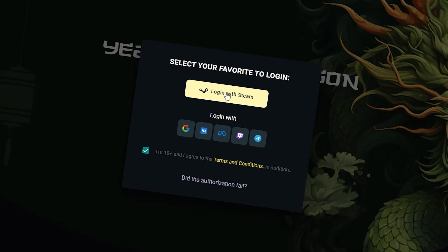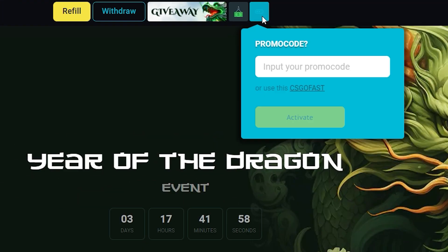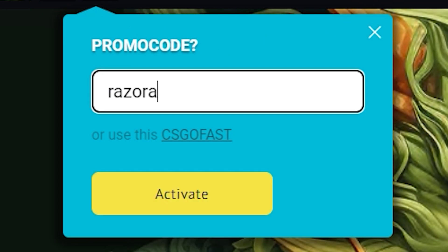You just need to connect your Steam or Google account. Click on the blue bonus icon on the top of the page. In the promo code box, enter promo code RAZORAFFILIATE. Click on Activate.